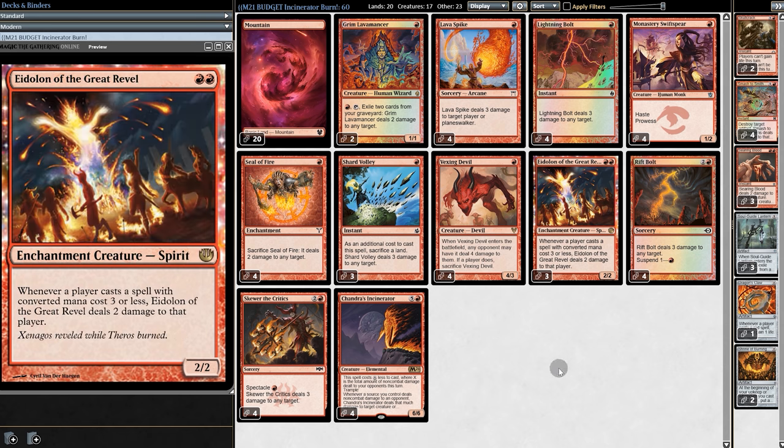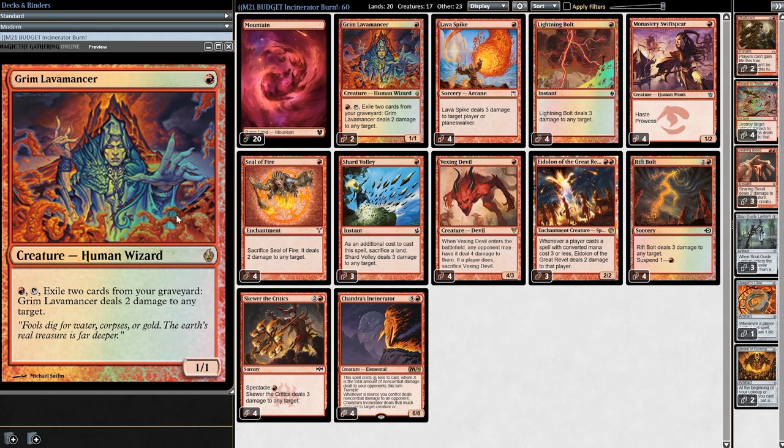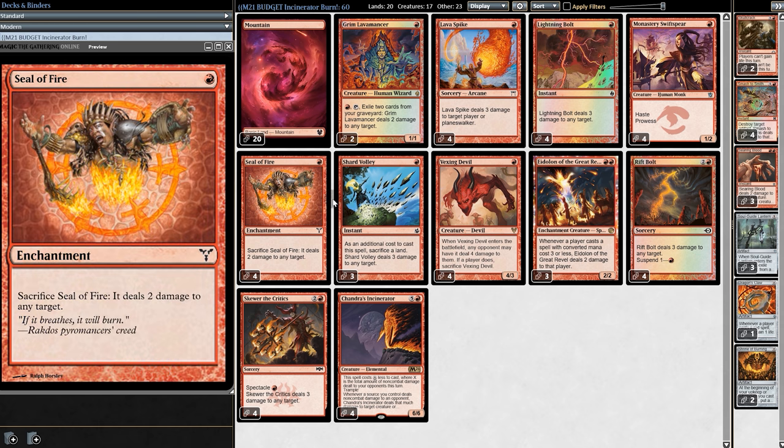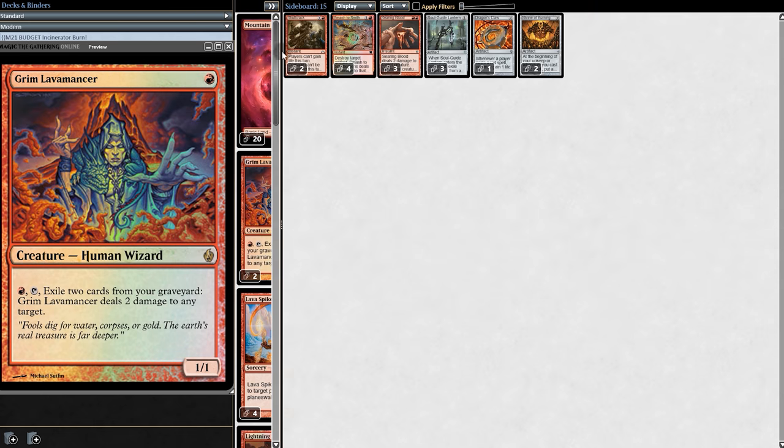For a similar reason we have Eidolon, because it deals non-combat damage. And for even more non-combat damage, we have Grim Lavamancer. Ideally it works well with Fetchlands, but since we are a $50 budget deck — $50 including the sideboard — we'll have to do without the fetches. Luckily, there are plenty of cards going to our graveyard, so Lavamancer is still worth it.